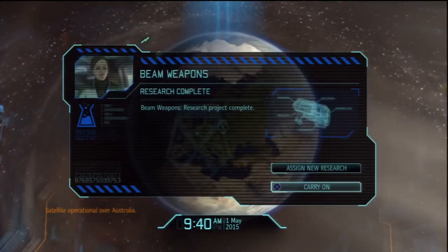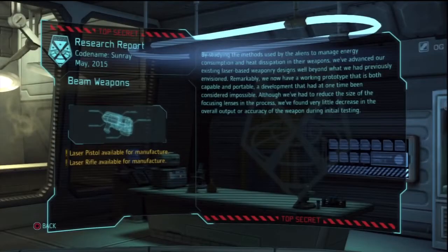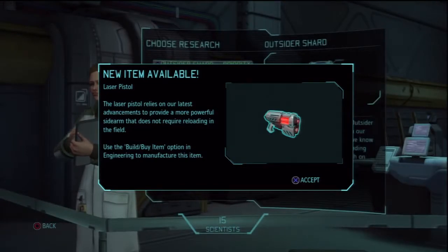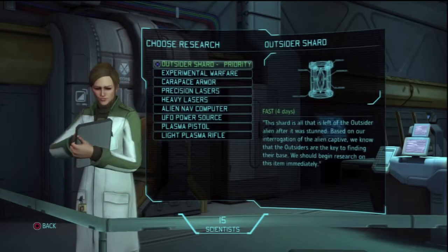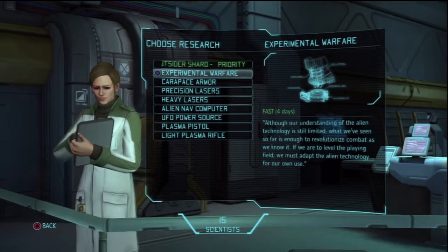Satellite will activate, and Beam Weapons research is done — laser pistol and laser rifle are now available for manufacture. By studying the aliens' methods of managing energy consumption and heat dissipation, we've advanced our laser-based weaponry well beyond what we previously envisioned. We have a working prototype that is both capable and portable. The laser pistol provides a more powerful sidearm that doesn't require reloading. The laser rifle offers a substantial increase in output over the conventional X9 rifle. We got a slightly reduced research time because of the extra scientists.